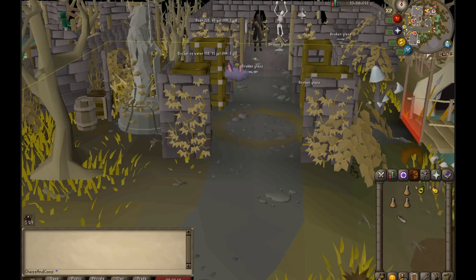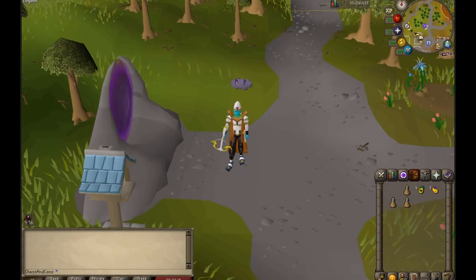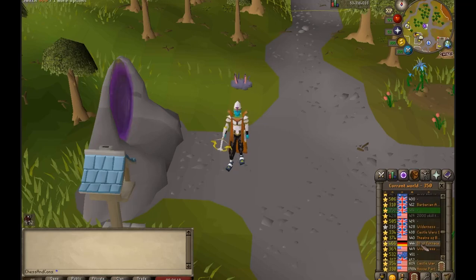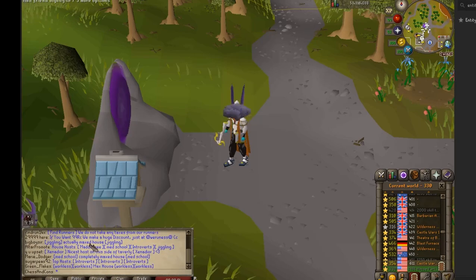The first thing you want to do is teleport outside your house. If you don't have a house set up, just go do that really quickly — you'll thank me later. After you teleport outside your house, go to a house party world and find someone's maxed house. What we're looking for is the portal nexus.